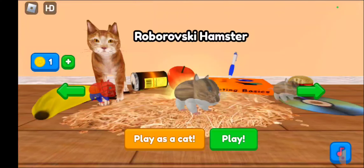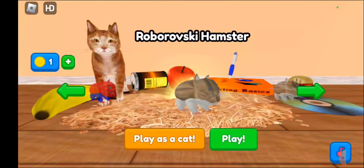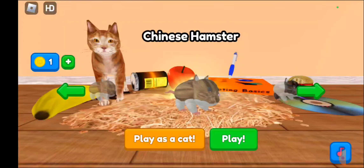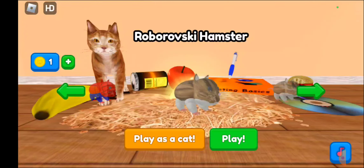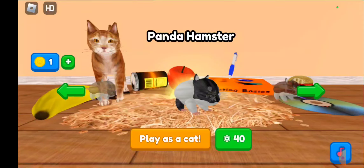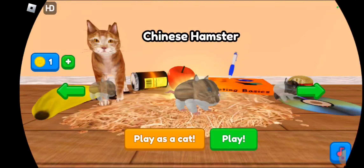Alright, so today we're gonna be playing this hamster game. What's this hamster game called, Bella? Hamster Simulator. We get to choose our hamster — but Chinese panda hamster, those cost Robux. Okay, let's play with this Chinese hamster.